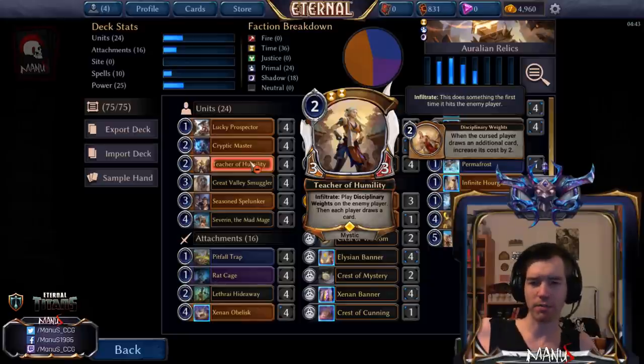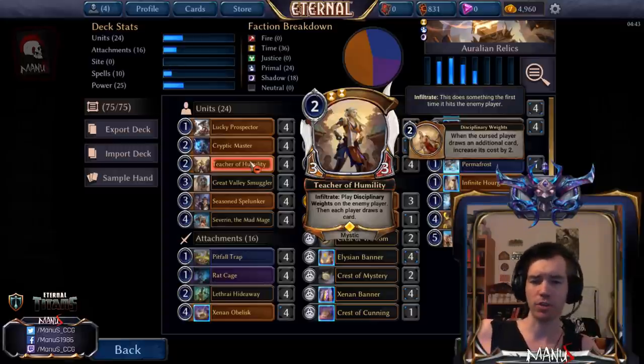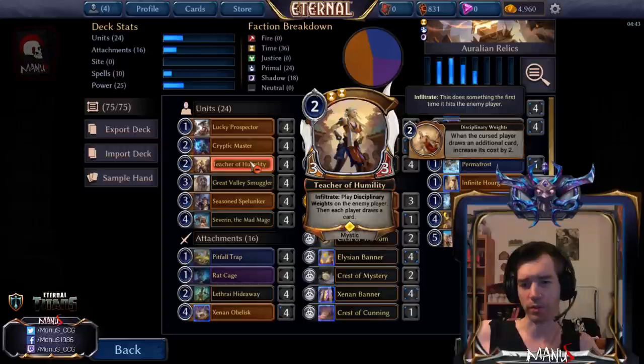Then we have Teacher of Humility. The double-Time requirement can be a bit tricky in a 25-power tri-faction power base, but the deck has 20 out of 25 Time sources and all eight of the ready power sources are Time. So you play a depleted power as a Time source on turn one and then Teacher on turn two a lot of the time. Being a unit and a relic source that disrupts your opponent, gives extra resources, triggers Red Cage, and turns on relic synergies for other units — it's just so many things at once, and being a two-cost three-three is also great.